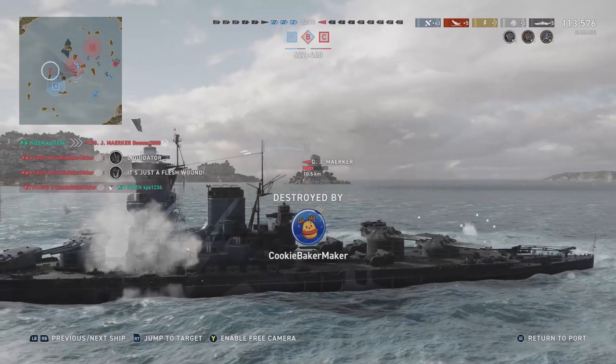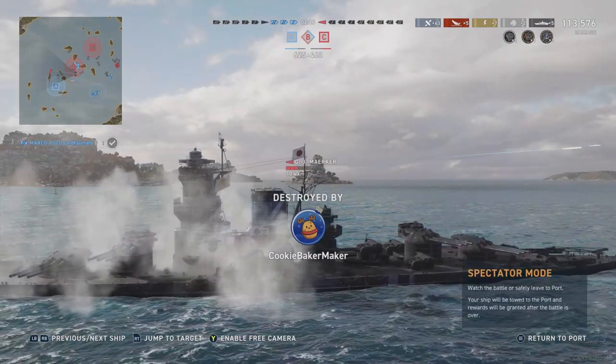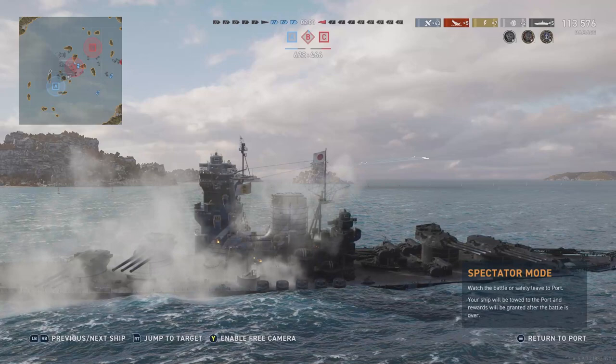Kraken Unleashed and a Confederate medal and another citadel hit for good measure — and we flood out and die. Meanwhile the Azuma gets a cheap solo base cap and then flails around not really trying to kill the GJ Meriker.